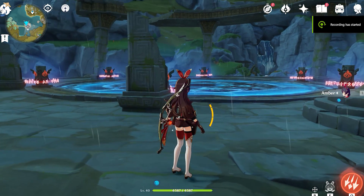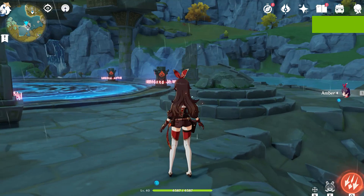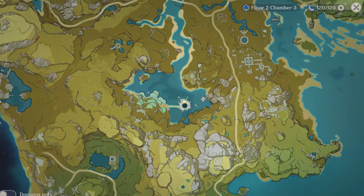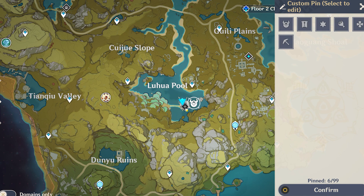Hello, this is ANZ Gaming Suite back with another Genshin Impact video. Hope this guide helps you. Hope you've been enjoying all the other content as well. Today, we're going to be talking about how to unlock the Palace of Guizhang formula simply below Luhua Pool here.